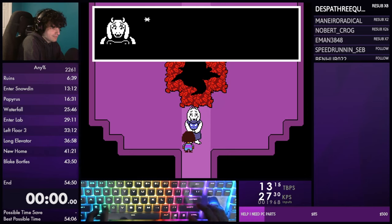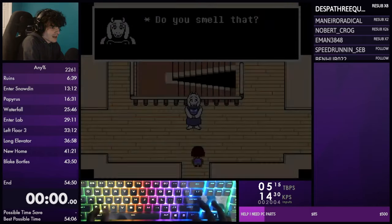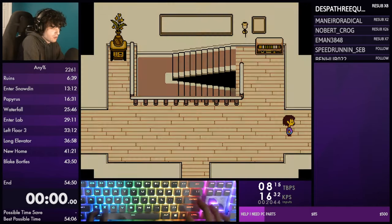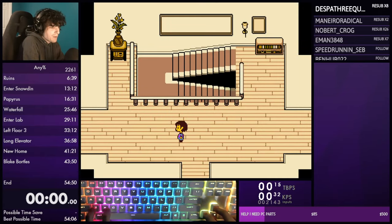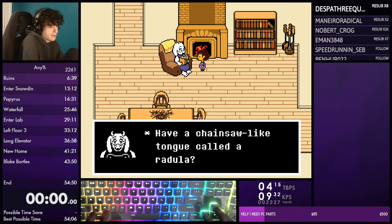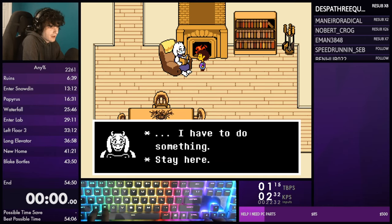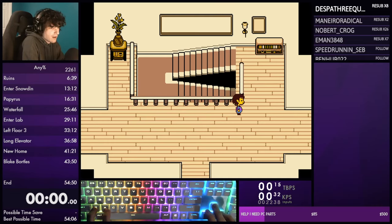Toriel has some text and then you enter Toriel's house. Hold up and right as you enter because you're going to go to the right. Start mashing. Don't get the pie in neutral - there's no reason to get it. Interact with Toriel - she's going to ask you four choices, so keep track: one, two, three, and on the fourth one choose 'how to exit the ruins.' Then go down.